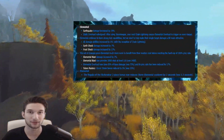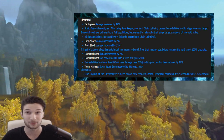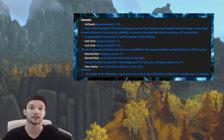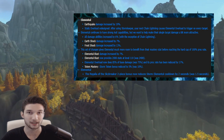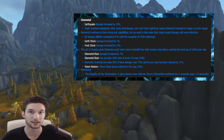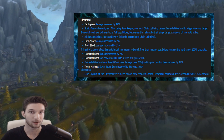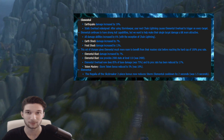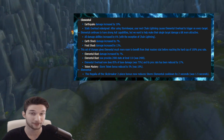Let's get into the changes happening for the elemental shaman in patch 7.3, starting off with Earthquake receiving a 19% damage increase. This is a pretty good change as it drifts us away from constantly spamming Chain Lightning in almost every AoE situation just to get as many Static Overload procs as we can, because RNG is kind of not in our favor. Earthquake's damage increase definitely moves us towards a more diverse AoE rotation, and we're probably going to be seeing a lot more Earthquake damage on the meters now than Chain Lightning.